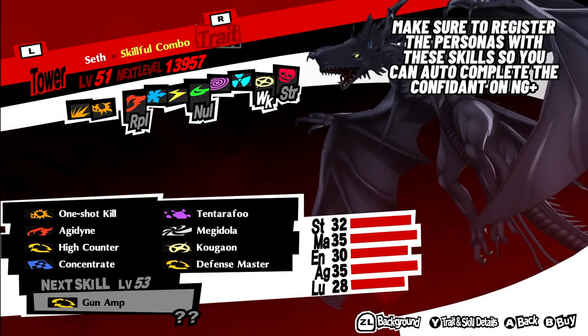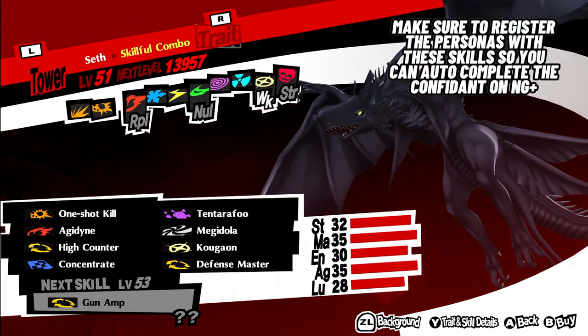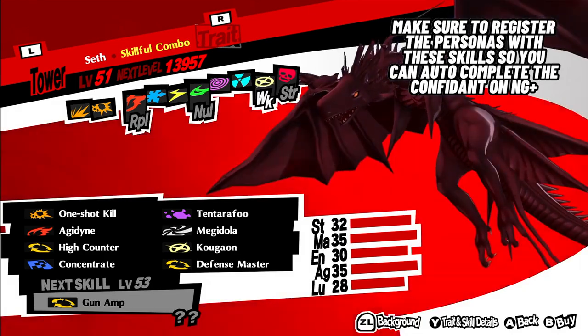Make sure to register each of these personas in the compendium so that you can max this confidant the moment it becomes available in New Game Plus. Later, losers.